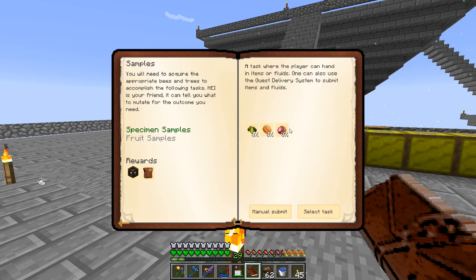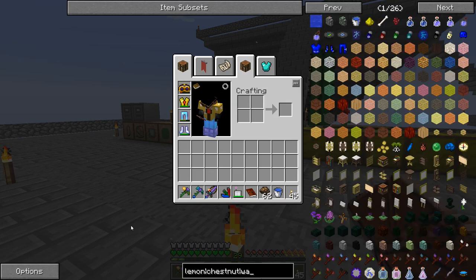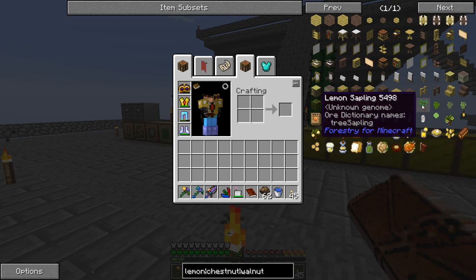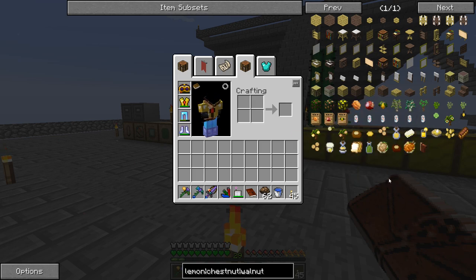We needed a lemon, walnut, and chestnut. People in the comments were saying we can just buy these saplings from the Pam's Harvestcraft market. Let's take a look — lemon, chestnut, and walnut. These are the forestry saplings we need: sweet chestnut, common walnut, and lemon sapling. Pam's Harvestcraft does have walnut, lemon, and chestnut saplings, but these are not the items we need.